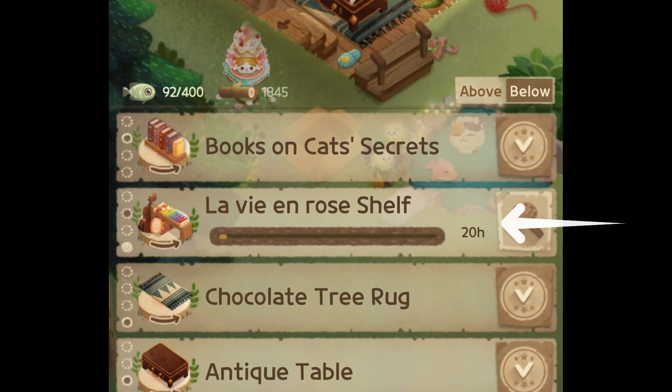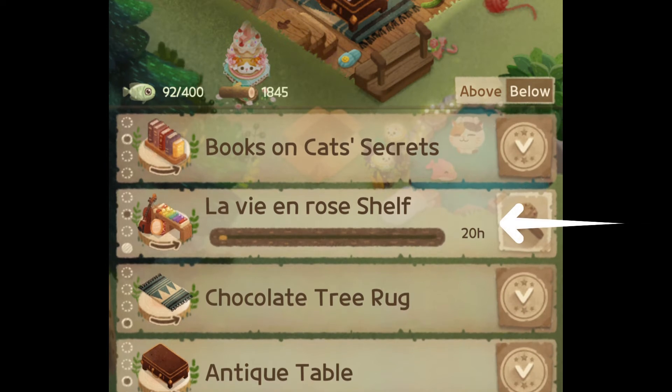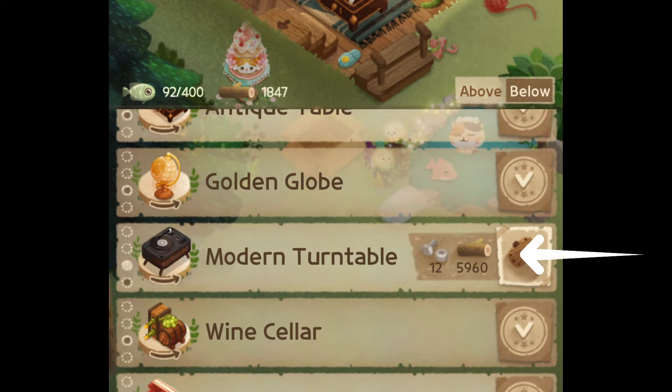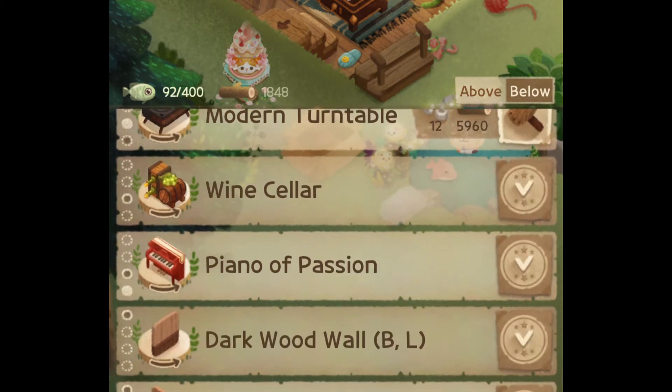Starting first with the shelf — the first shelf item you will need is the La Vie en Rose shelf, which is what I'm building right now. Moving on to the other instruments, you will need either the old gramophone or the modern turntable, so pick one of those.